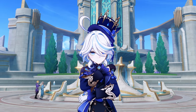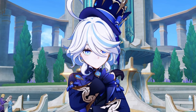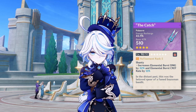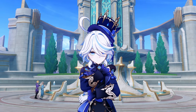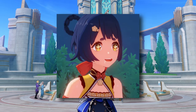What if I tell you there is a free-to-play weapon which is pretty similar to Festering Desire? No, I'm not kidding. Do you remember The Catch? Yes, the free 4-star polearm which you can get at R5 just by torturing yourself with countless hours of fishing — which is now the best free-to-play weapon for Raiden Shogun and also for this cute little chef.